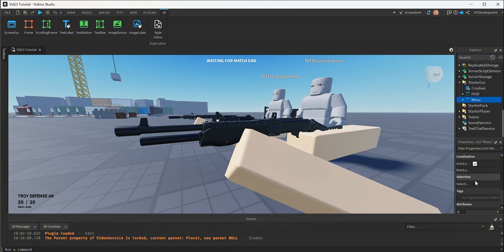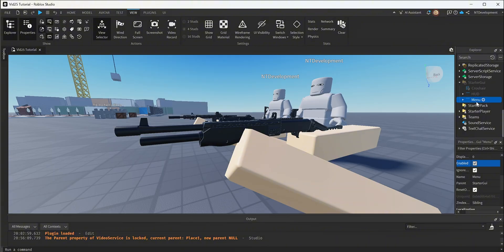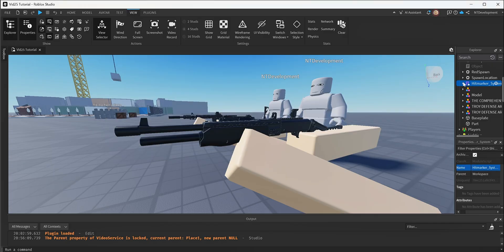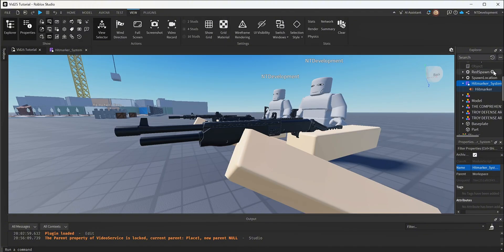Don't forget to re-enable your menu, otherwise your game will not work. Now that we have the UI in, we need to add the actual system. The hit marker system is the second file you downloaded from the server. Drag it into your game and you should see it appear in your explorer — it's basically a module script. It also has a hit marker sound underneath it. You'll take it and drag it into your Replicated Storage, then into the modules folder so it sits with the rest of your module folders.